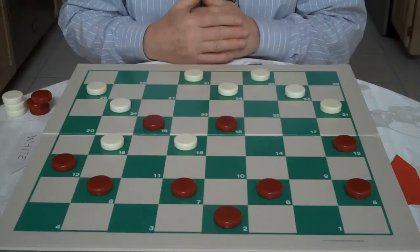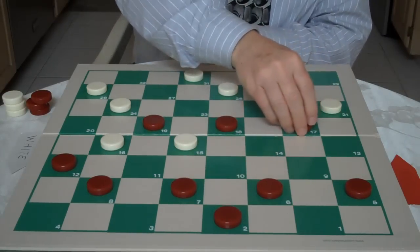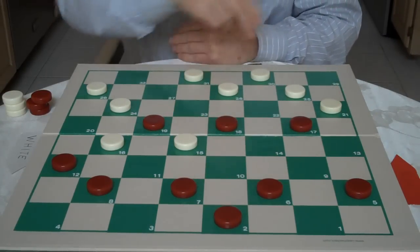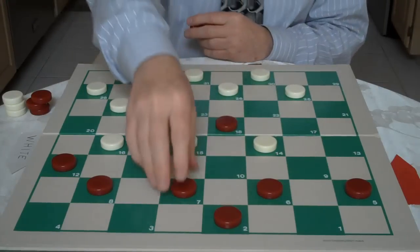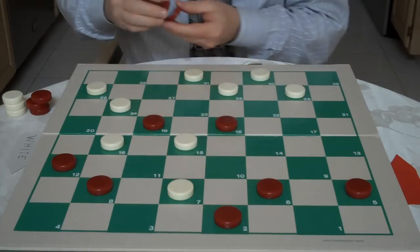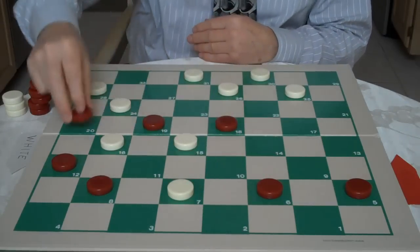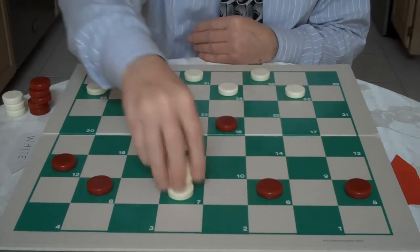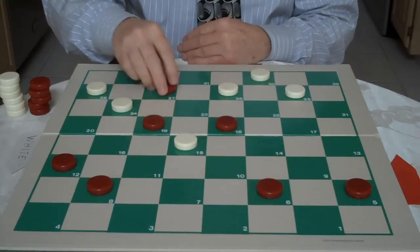This is what Mr. Tinsley was playing toward when he made the previous moves. He goes 13-17 — he gives White a checker. White jumps 21-14, Mr. Tinsley goes 7-10, White jumps 14-7. Here, Dr. Tinsley jumps 2-27 for a triple jump. And White jumps 31-24.